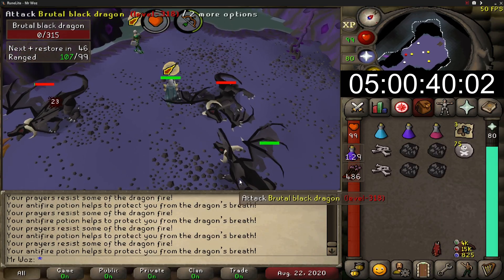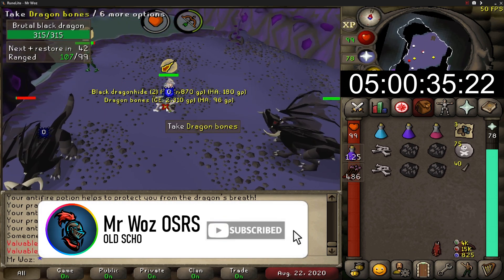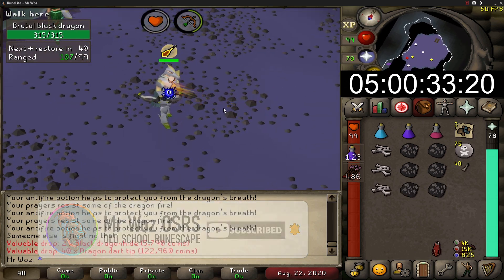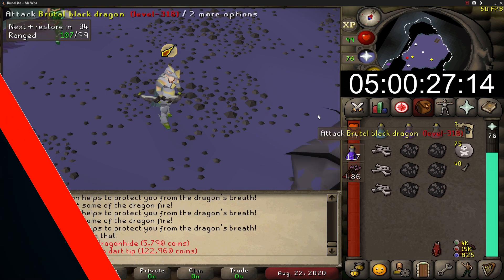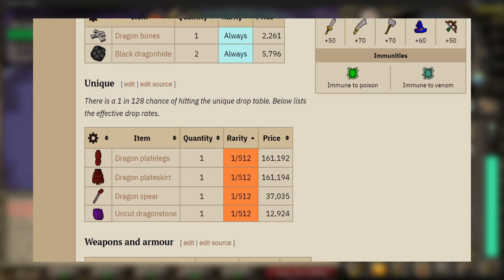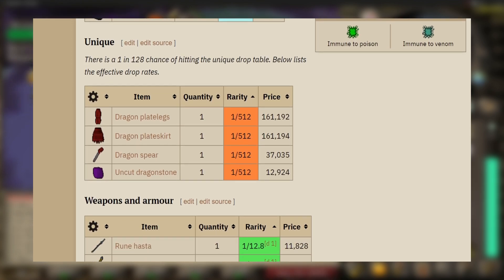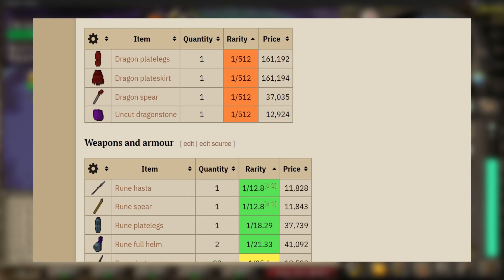Five hours in now and I'm getting really lucky with these Dragon Dart Tips - this is my eighth drop so far, so let the luck continue. Now, talking of drops, I'm going to go through some of the items that the Brutal Black Dragon drops as they've got a decent drop table. Starting off with the Dragon Bones and Black Dragonhide, which you get every time you kill a dragon - that's 8k per kill plus all the other items you can get, such as Dragon Plate Legs and Skirt, Dragon Spear, and Uncut Dragonstone, which are all drop rates of 1 in 512.